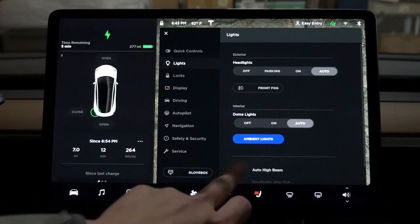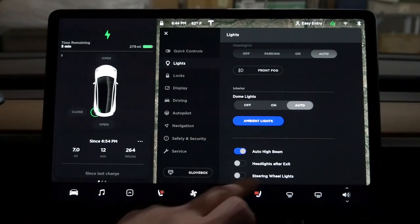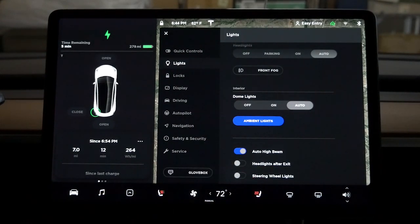This is really cool to have this lock button here. It basically locks the trunk and all the doors. So we have car mode. Lights now has auto high beam, headlight after exit, and steering wheel lights.